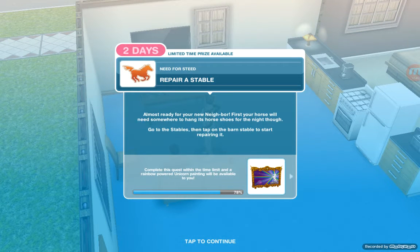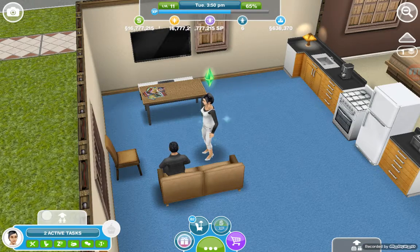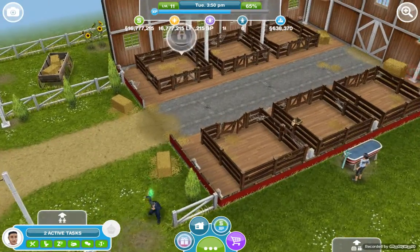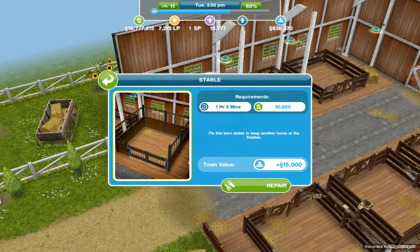Next task: repair a stable. Your horse will need somewhere to hang its horseshoes for the night. Go to the stables and tap on the barn stable to start repairing it. We're at the stables — tap on that and it takes 1 hour and 5 minutes and 30,000 simoleons. Just skip that and there it is.